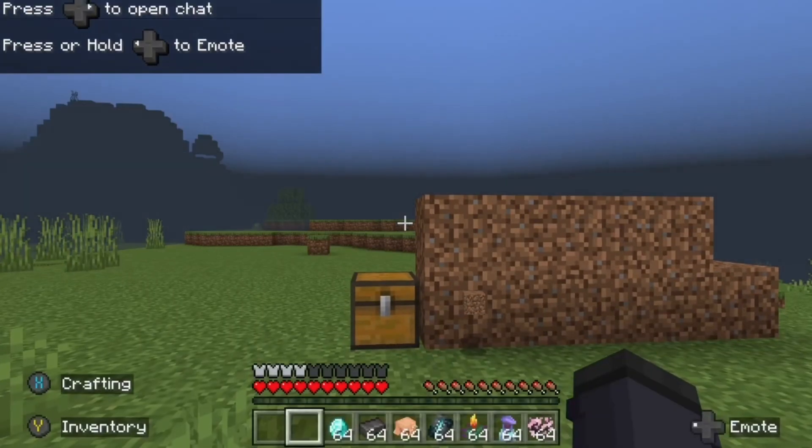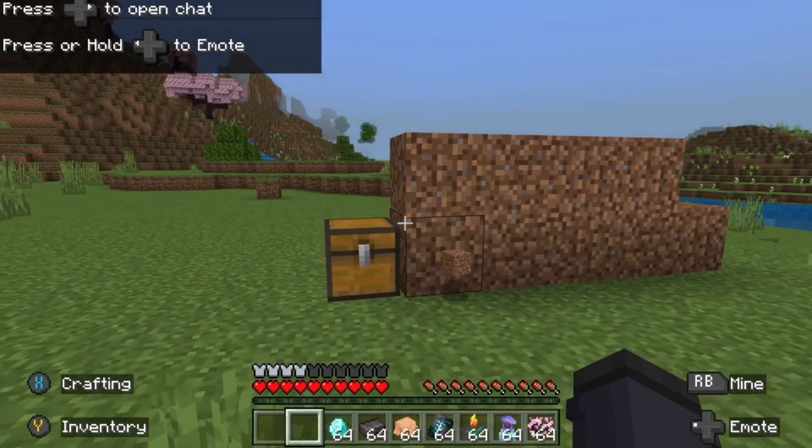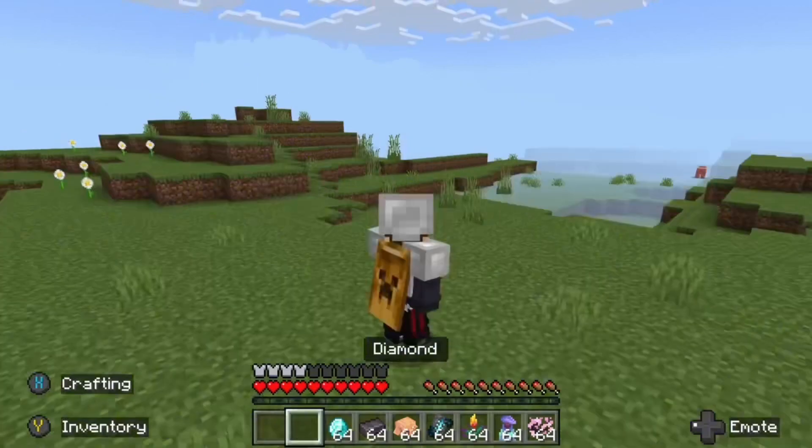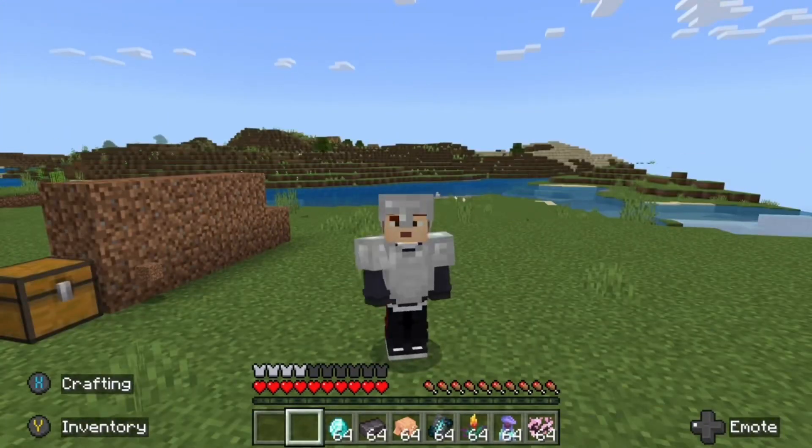Once you've logged back into Minecraft, go back into your world. Once you're back in your world, you should have the stuff in your hotbar and in your chest. That's how you do the duplication glitch — bye!